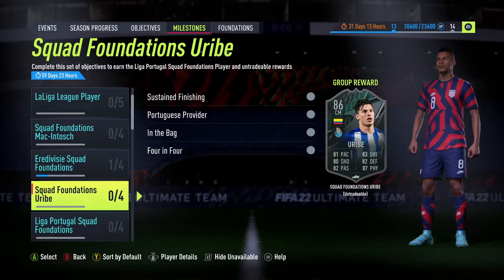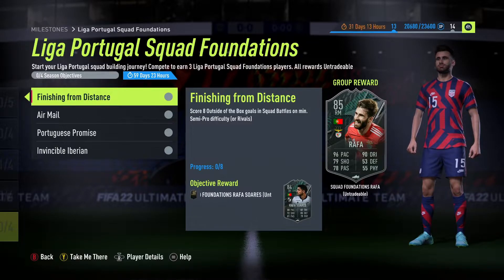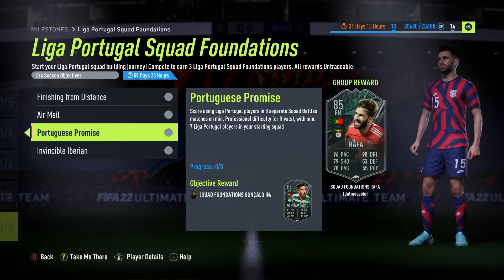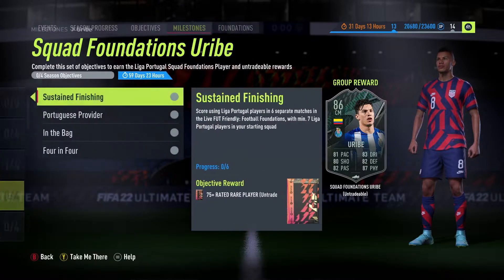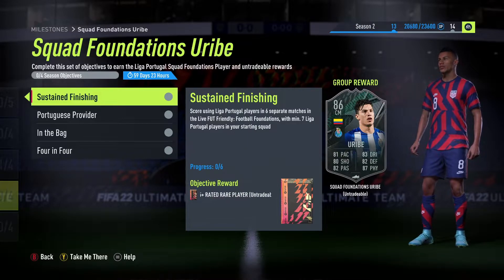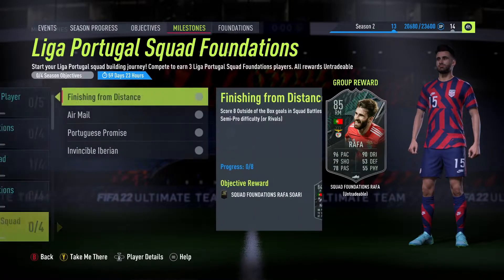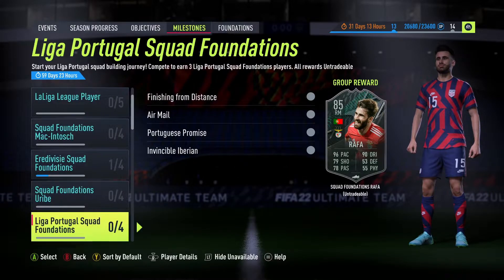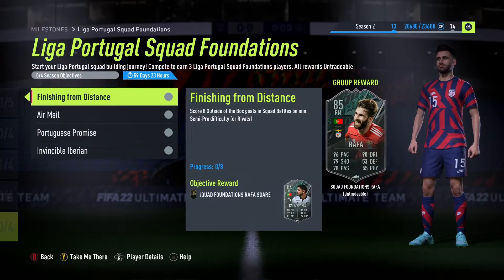We've got a squad foundations Uribe as well as a Rafa — I'm sure there will be more. There's Rafa Suarez as well as Gonzalo Inacio. I apologise if I said that wrong. We're going to figure out together how to complete these as quick as possible by putting together a team that you can complete it all in either one go or two goes. I think you'll have to do these two separately — friendlies for this one and squad battles or rivals for that one.